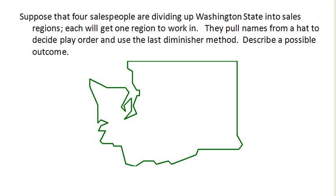The way this method works is that the first person in the order slices off a piece that they value as a fair share. For example, in this case our first player is Bob, and Bob really likes this area right here, so he slices off this region here.